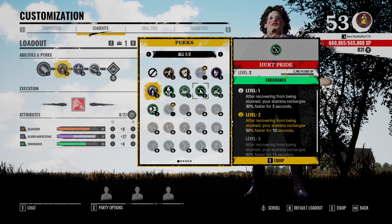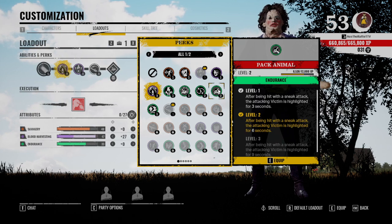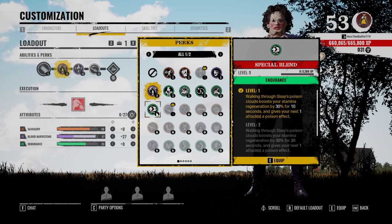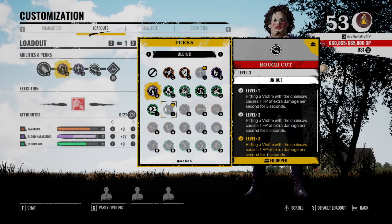Extra stamina recovery when you get stunned is a big 'if' scenario. After being hit with a sneak attack, the attacking victim is highlighted for nine seconds — I wouldn't really run this one either. Walking through Sissy's poison clouds boosts your stamina regen — this is a really big if, I wouldn't use it.